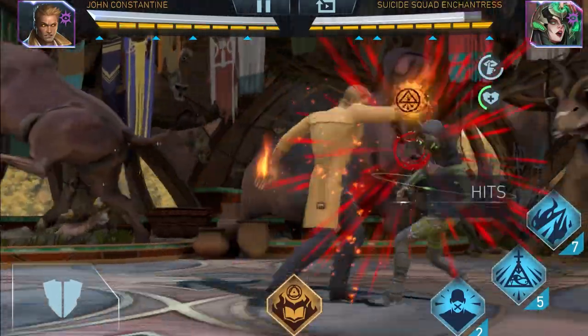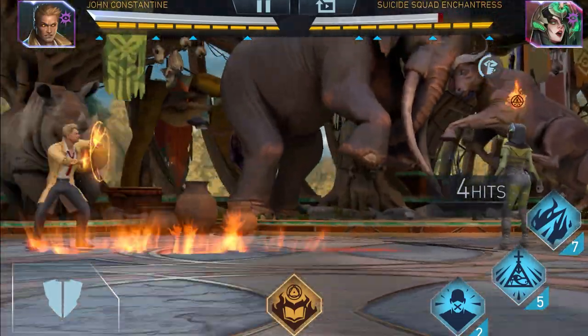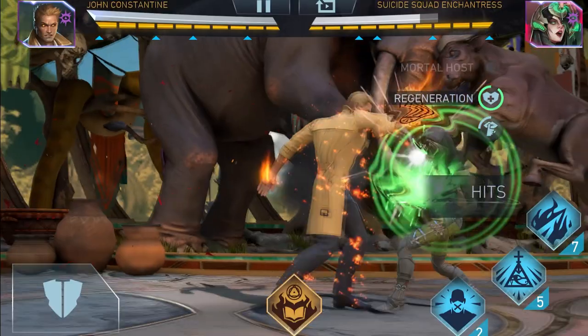Constantine's Hellmark passive not only turns the opponent's healing into damage over time, it also prevents his opponents from using their resurrection ability, which can help defeat characters like Enchantress.